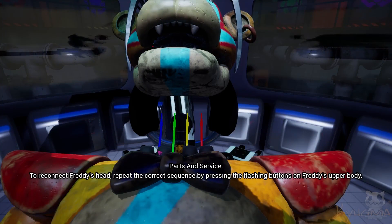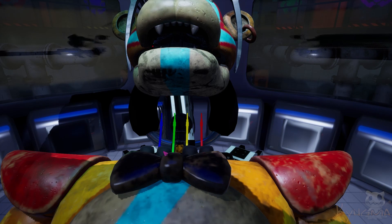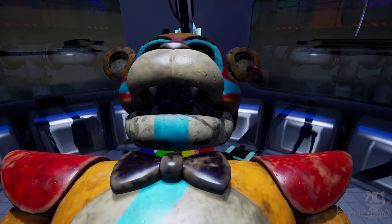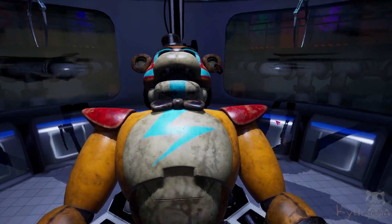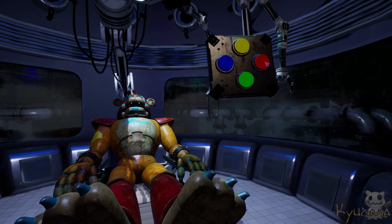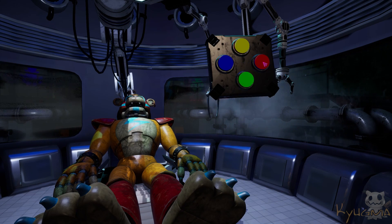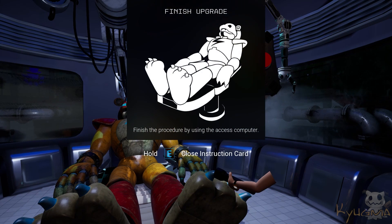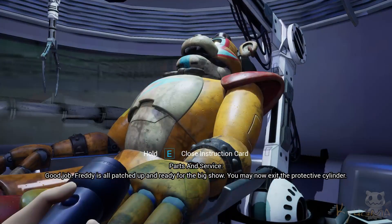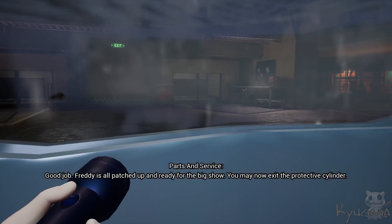To reconnect Freddy's head, repeat the correct sequence by pressing the flashing connectors. Good job. Now use the testing console to run diagnostics and complete the procedure. Good job — Freddy is all patched up and ready for the big show. You may now exit the protective cylinder.